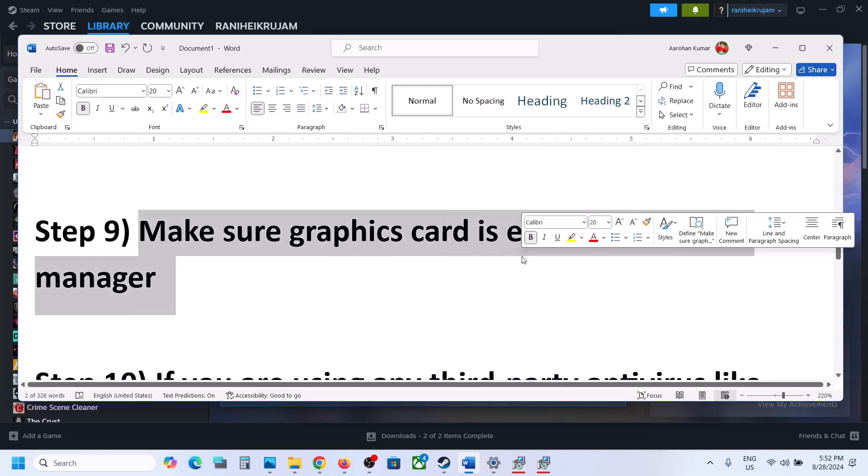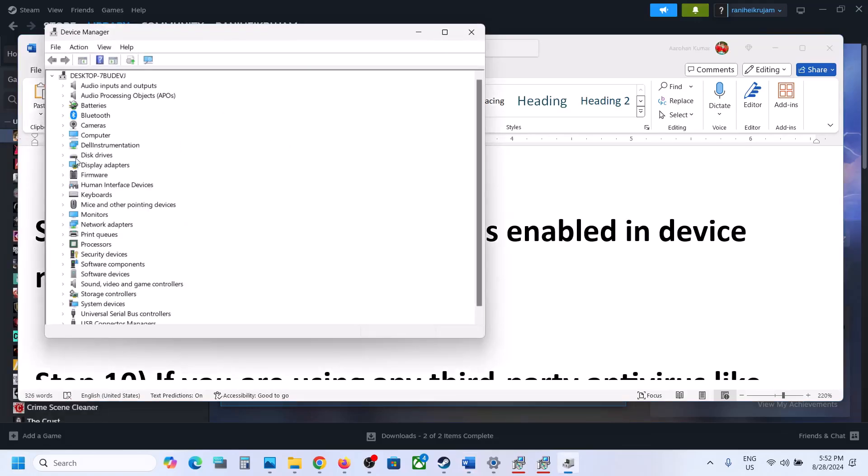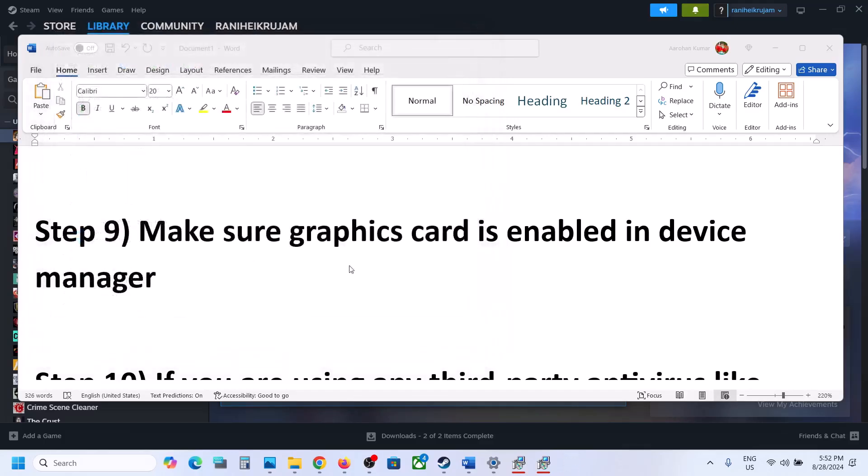The next step is to make sure the graphics card is enabled in Device Manager. Right-click on the Start menu and go to Device Manager, then expand Display Adapters. Make sure all adapters are enabled. If a card is disabled, right-click it and you will see an Enable Device option. Make sure your graphics card is enabled, then launch the game.